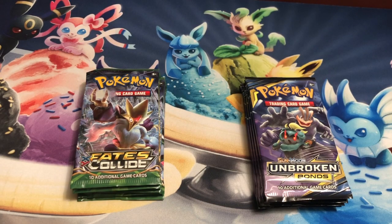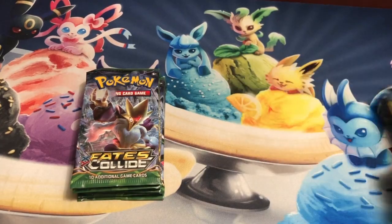Hello ladies and gentlemen, boys and girls, welcome again to another late night Pokemon pack opening. What we're trying to do is a battle between two sets: on the left is Fates Collide, on the right is my favorite set to collect, Sun and Moon Unbroken Bonds. The object of this battle is to find out which set is better and which contains more valuable rare cards. Without any delay, let's start the battle — first up, Fates Collide!